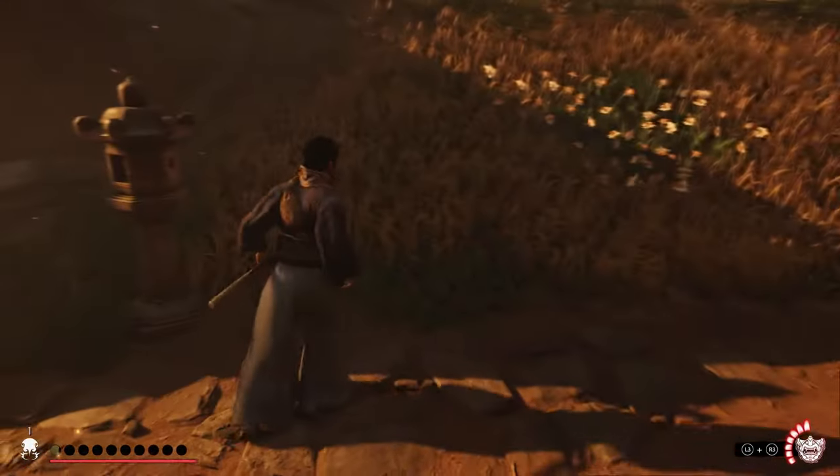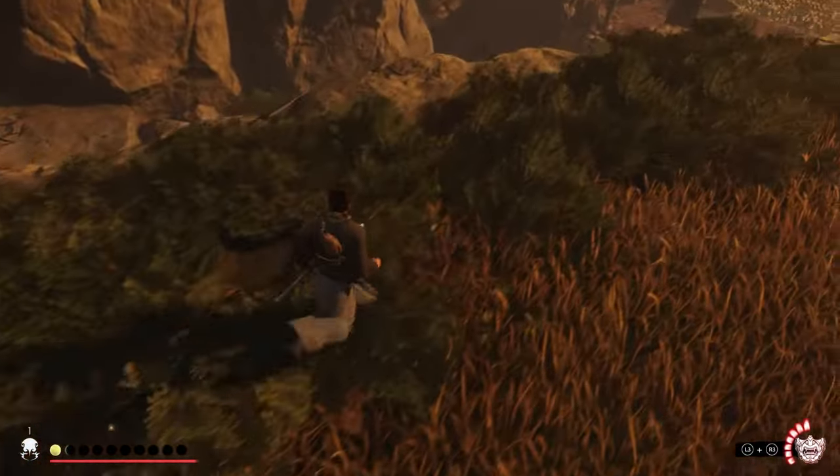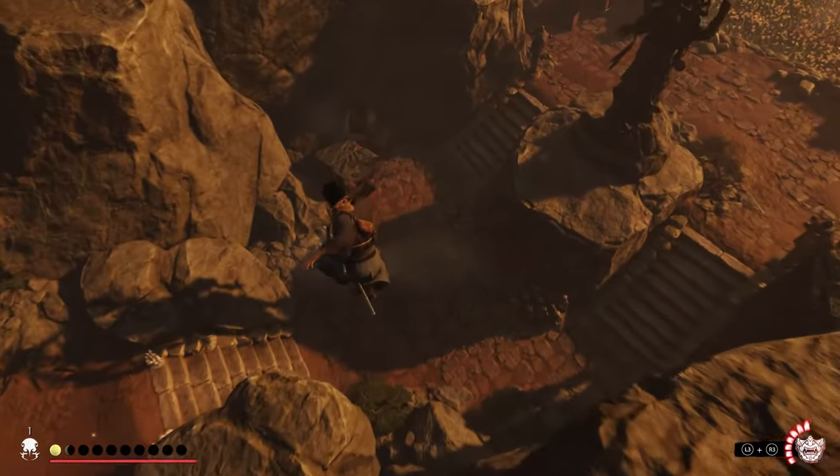To do this we need to lose some health, so when you equip the armor, go on top of this cliff and just jump off of it.